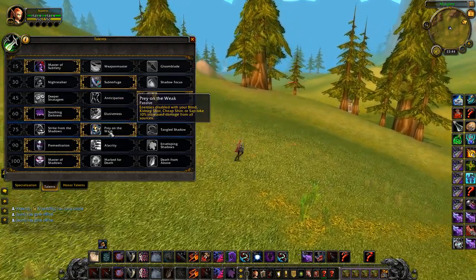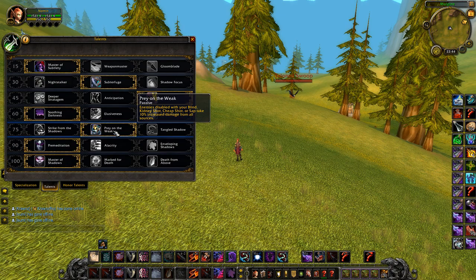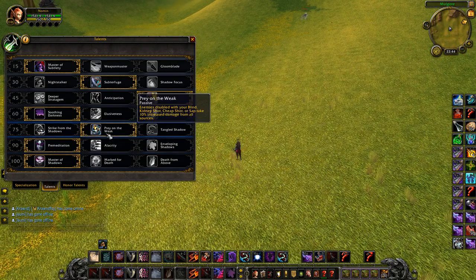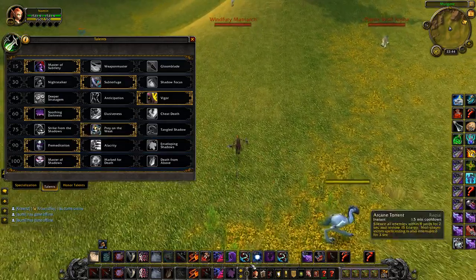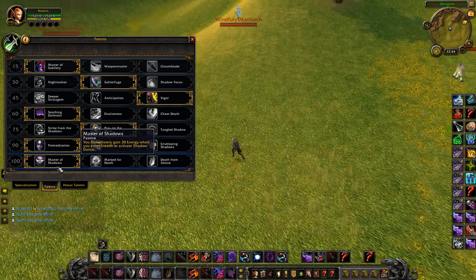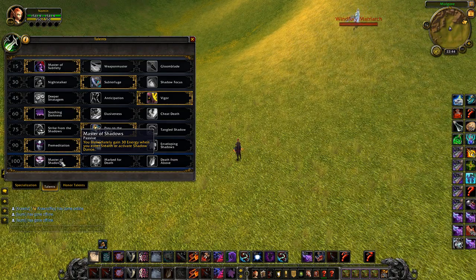You have Prey on the Weak, which is debatable between Strike from the Shadows — Strike from the Shadows is better for peeling and Prey on the Weak is better for burst. It depends on the setup you have and if you're setting up with your own stuns, but this is just a safer go. Premeditation, so you can reset Shadow Dance faster. And Master of Shadows, so you can get more resets.